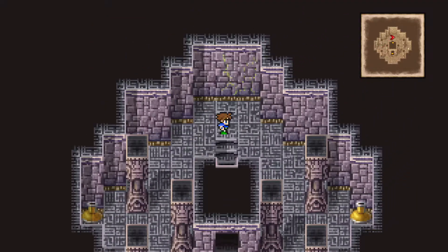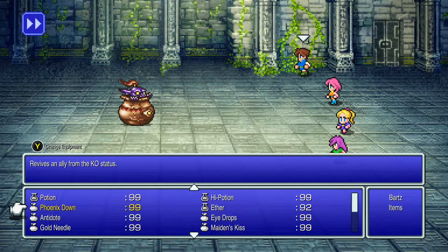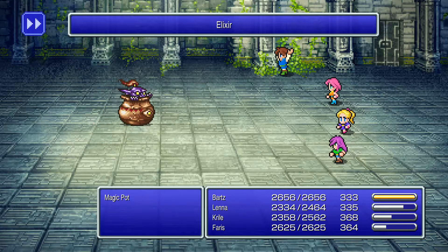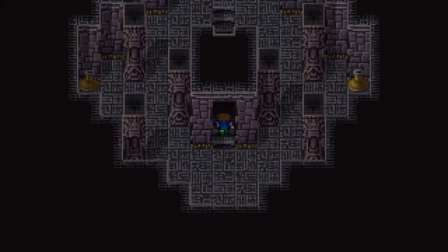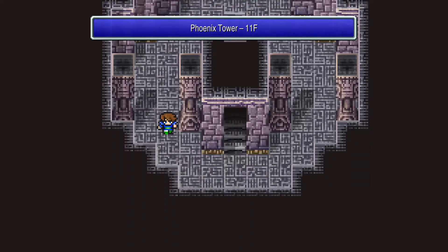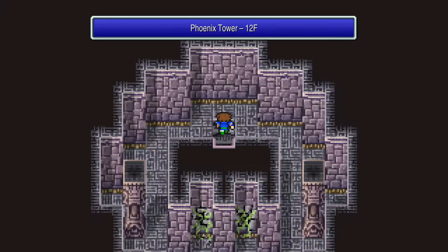10,000 gil, some moon stars, and again an elixir — so yeah, you need to make sure you have at least six or seven elixirs on you. But we'll replenish all of these later with a means to do so at some point. So you'll see the pattern actually happen again.